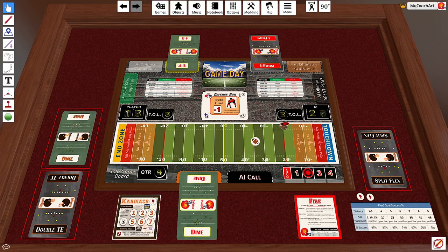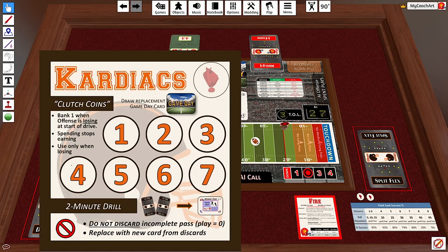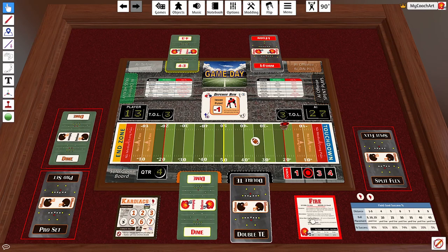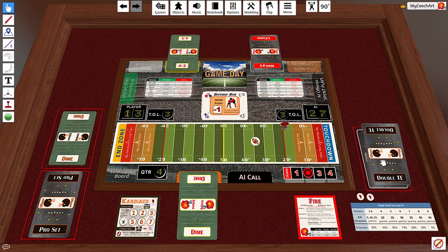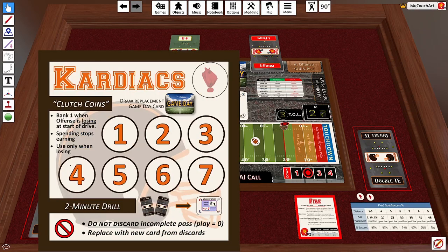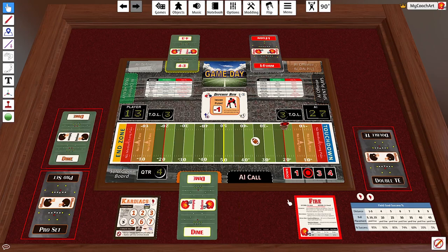The other interesting thing is the two-minute drill: the Cardiacs will not discard a card for an incomplete pass. Normally any other team would have to discard that card, leaving them with only one left. But because the Cardiacs have the ability to not discard an incomplete pass inside of two minutes, they simply hang on to the card — it's literally as if nothing had happened. This gives them many opportunities for free Hail Marys toward the end of the game, assuming they are losing.